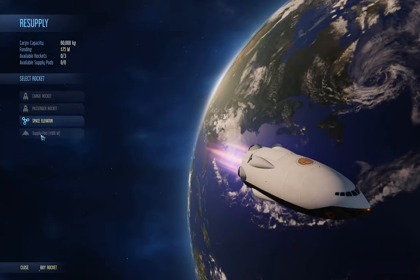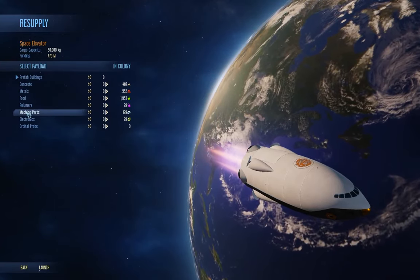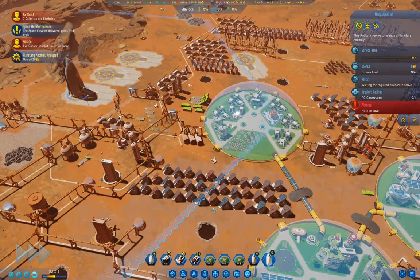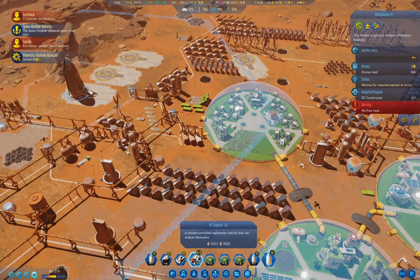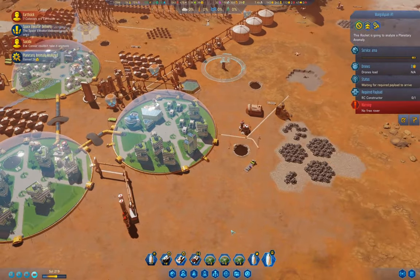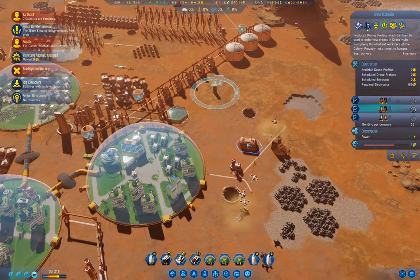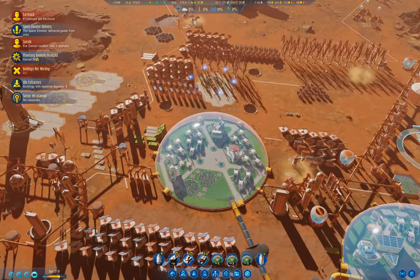If we go to the space elevator... we can't bring rovers in the space elevator. So we need a constructor. Can we make them wait? I have a drone assembler here somewhere. We'll land that rocket.